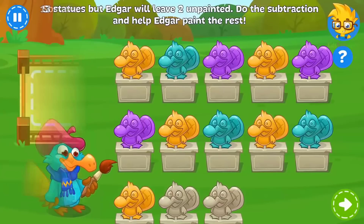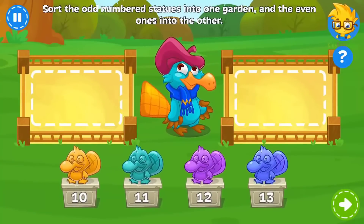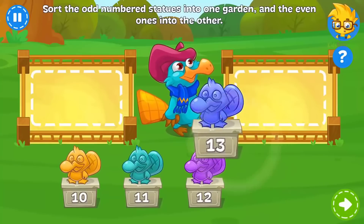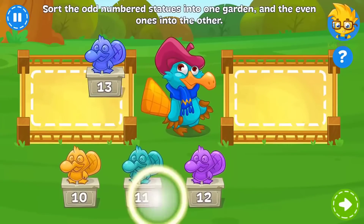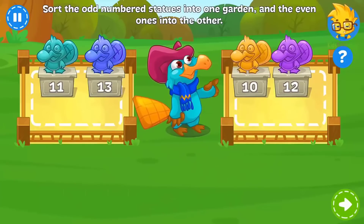Well done! Help Edgar sort his statues. Those with odd numbers should go into one garden, and those with even numbers should go into the other. You got it!